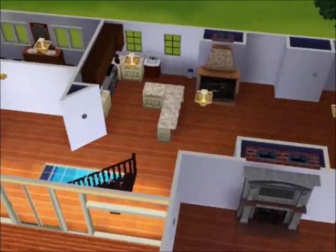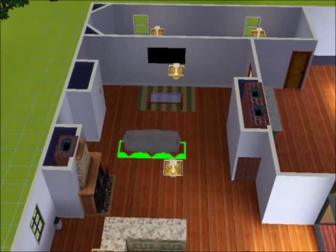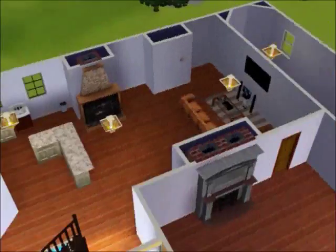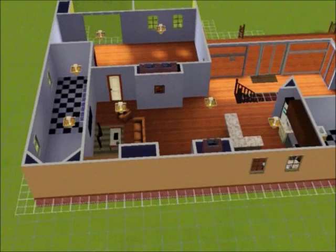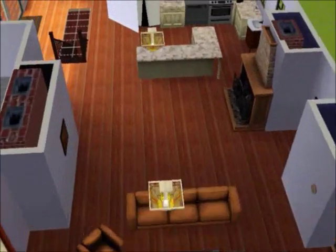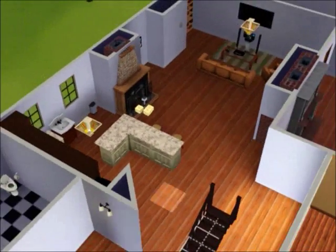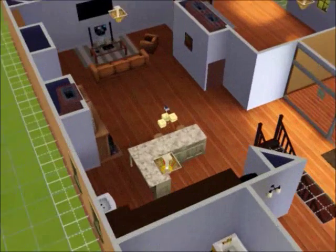You can see that L-shaped counter area — that's where the Sims can eat, so there will be stools placed over there. My cousin hasn't uploaded this to the Sims 3 Exchange yet, and she already downloaded it into her own game back on the Vista computer.